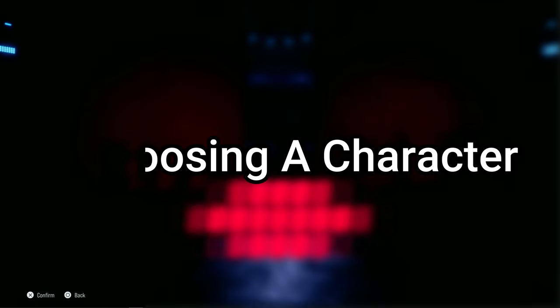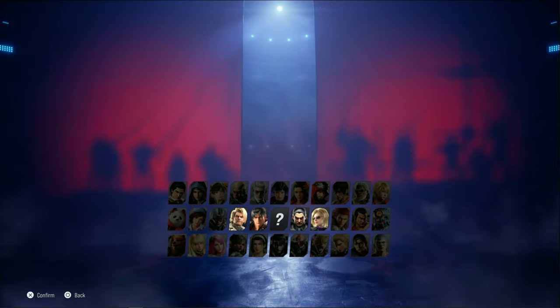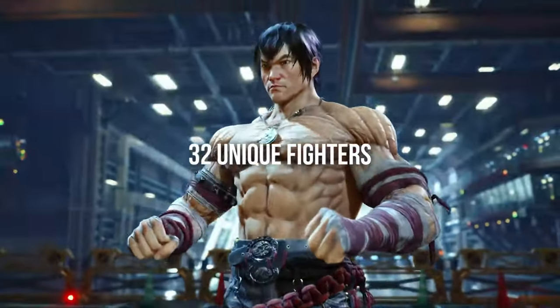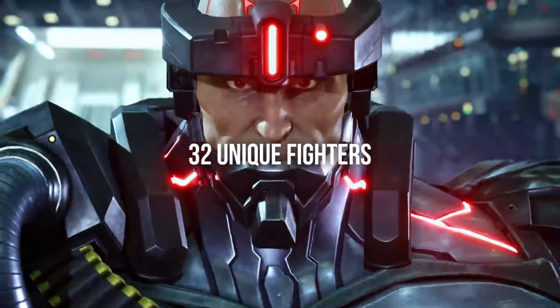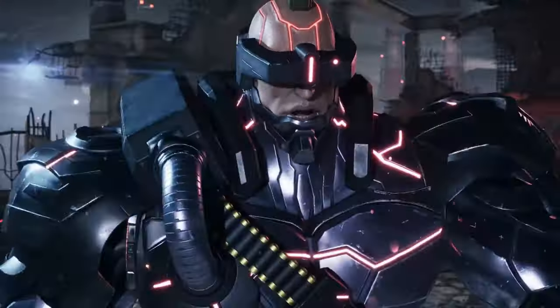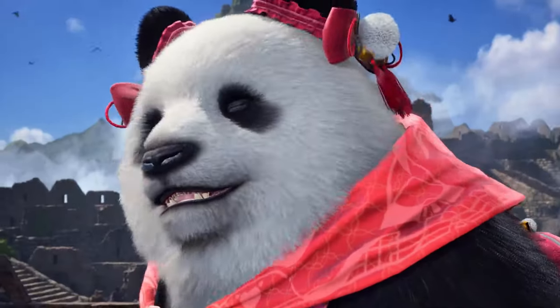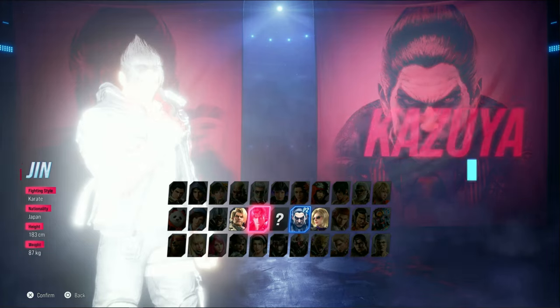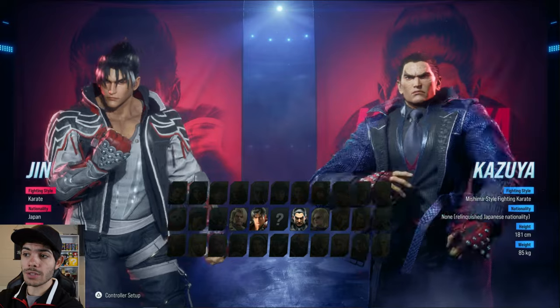First things first, choosing a character. If you're no stranger to fighting games, then you know that choosing a character is one of the most important things. Now while that is the case in Tekken 8, it's a little bit different. My advice for picking a character in this game is just choose who you think looks the coolest — whether it's the main protagonist Jin Kazama, this giant mechanized weapon known as Jack 8, or Panda. Just choose who you think would be the funnest to fight as. Now since this is the demo, there are only four available characters, and I'm just going to use Jin since I know how to play him the most. So let's go ahead and choose him and Kazuya.